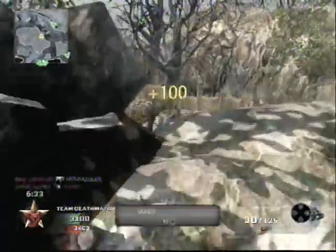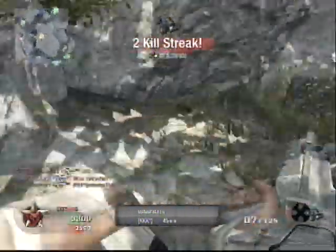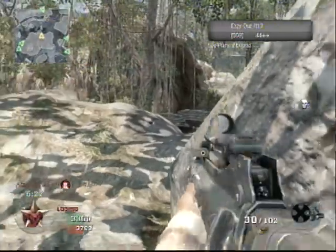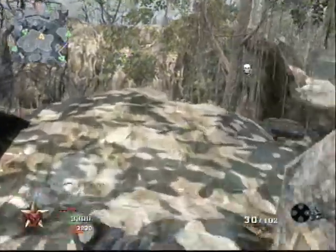Each time I step back from the cliff, I take a hard look at the mini-map and try to decide where to look next. Each time you step back to reload, or have any dead time in any spot, put your full attention on the mini-map. This will greatly improve your kill-death ratio and help you better understand the flow of the game. The more you do this, the better you'll get at it.